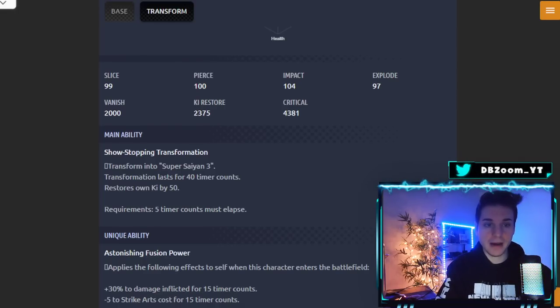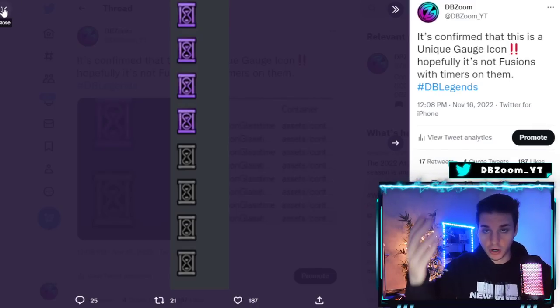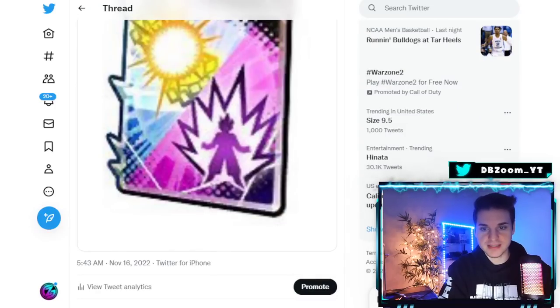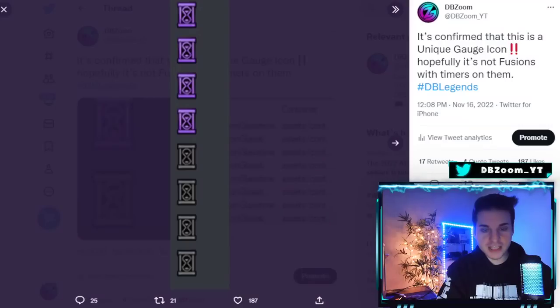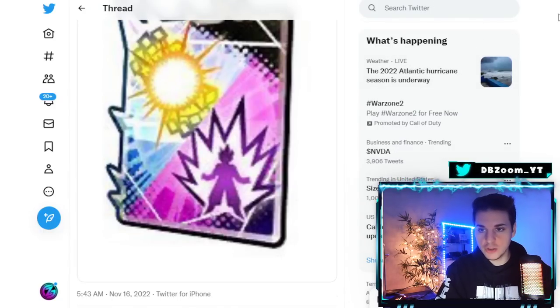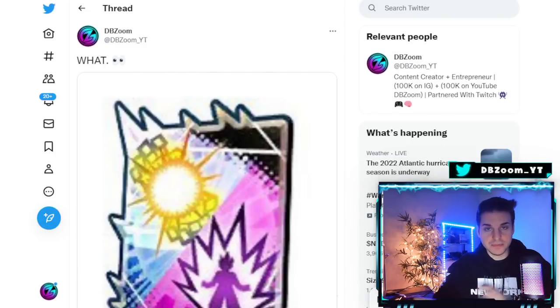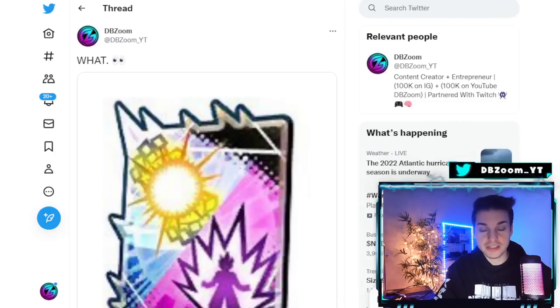I think the sweet spot would be around 50 timer counts, especially if we're talking about a transforming Super Saiyan 4 Goku and Vegeta who transform into SS4 Gogeta. This image confirms a transformation when combined with the hourglass — it makes perfect sense, since fusions take a lot of energy and can't last that long. I was predicting two banners for the Legends Festival, but if one banner has a transforming SS4 Gogeta, what could possibly compete on the other banner?